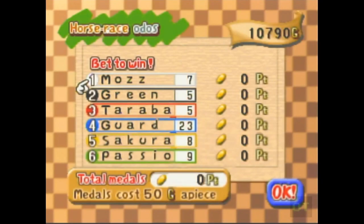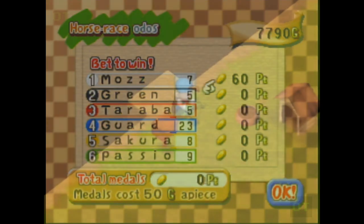Fall 28th is the earliest we can get the horse race photo, and it offers two chances to bet on races. I like to enter the horse race with at least 10,000G, but it means earning 5,000 to 6,000 somewhere in the first two seasons. So how do we earn money in Harvest Moon 64, and how can we do it quickly?